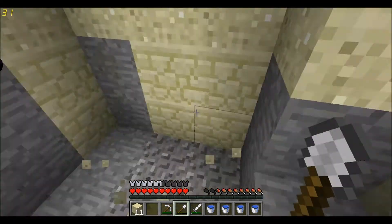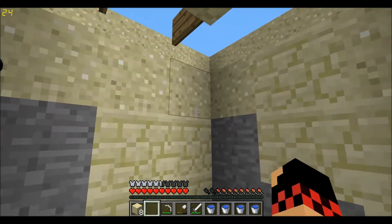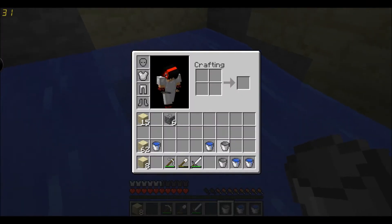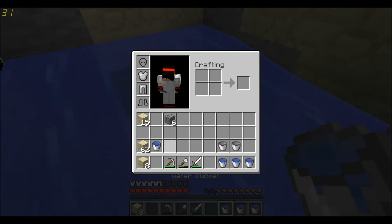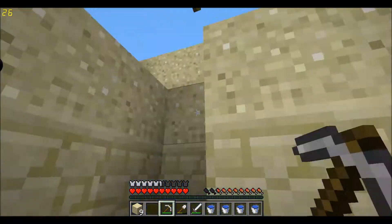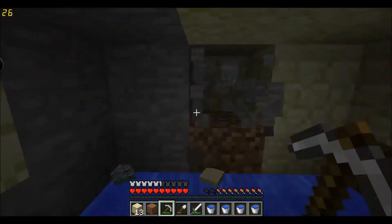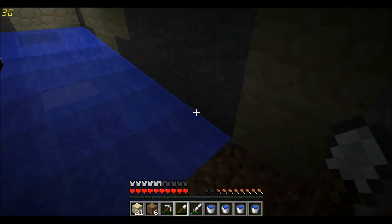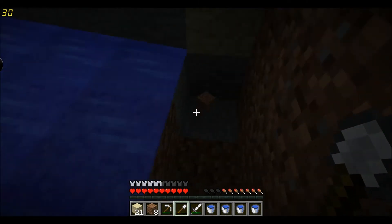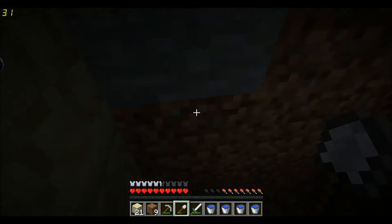Now, water bucket there, water bucket there. And then when the zombies fall in they'll be pushed down here. Now we'll just build a little dip down here, which is where the zombies will fall, and they'll get stuck in here.